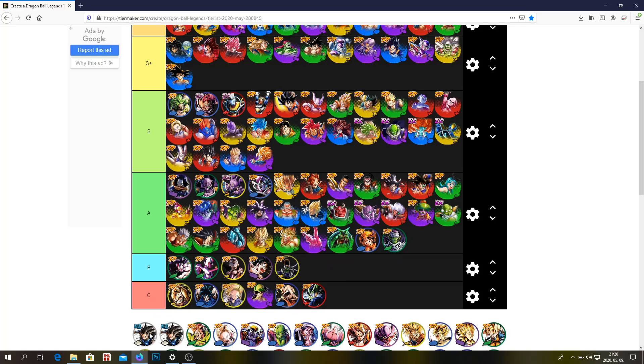Piccolo — A tier probably. Shallot — I don't know why there are two Shallots, but Shallot is S plus. He's not a Z tier unit just because of his time-related transformation, and base Shallot is basically useless.